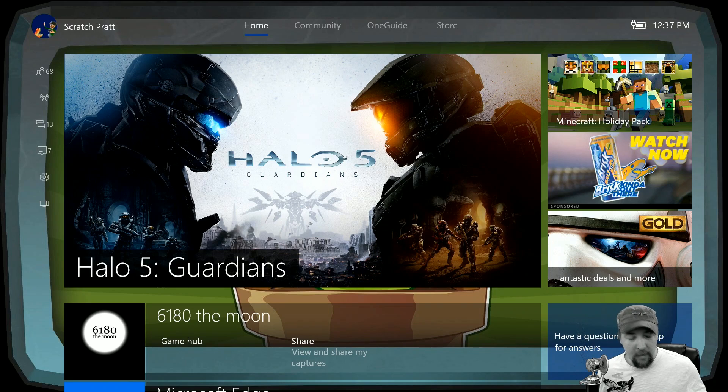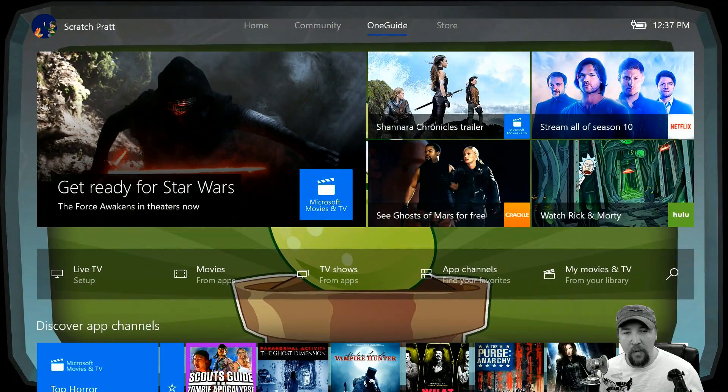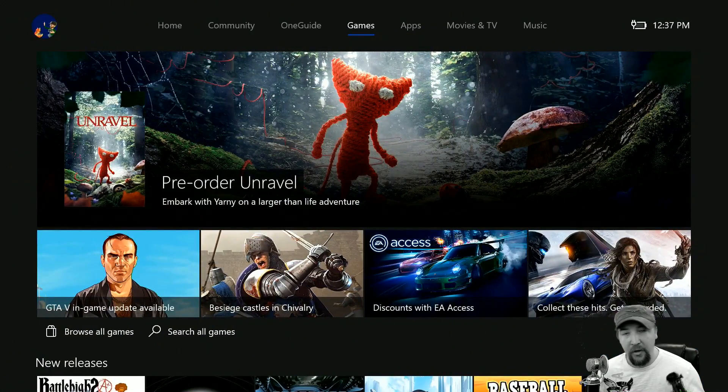To redeem a code, here's the first trick: use the right bumper to navigate across the top. From Home, hit right bumper to go to Community, hit it again to go to OneGuide, and again to go to Store. When you get to Store it changes over to Games, Apps, Movies, TV, and Music. We're going to go down to Games.